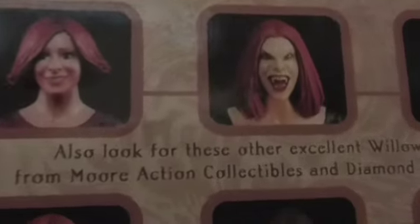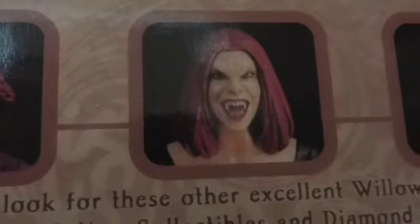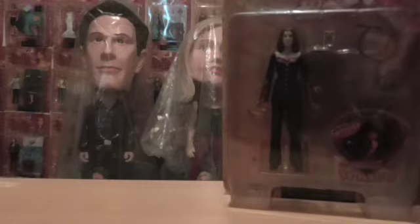I'll just show you the back. There are the six figures, and there is the Vampire Willow. The two bases on here — you've got a wooden base on that one, and there's a wooden base here too, but it's got a big blood stain on it. So there is the Vampire Willow and the Doppelgangland Willow.